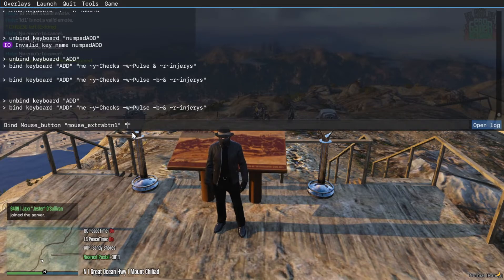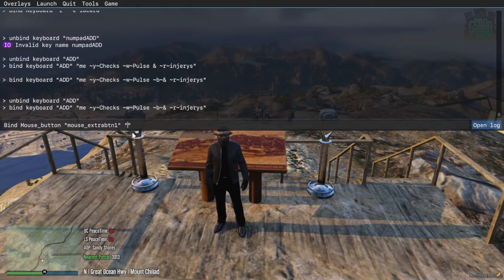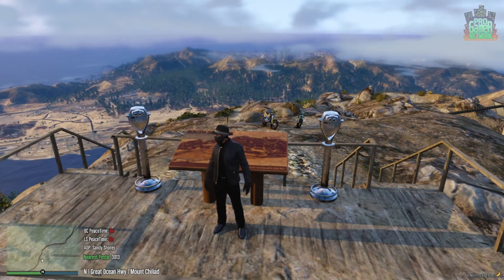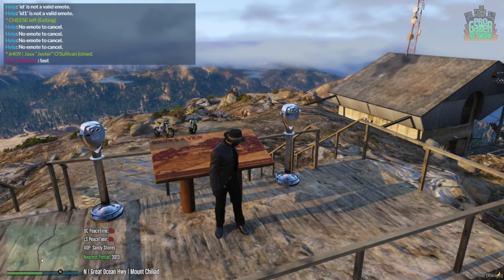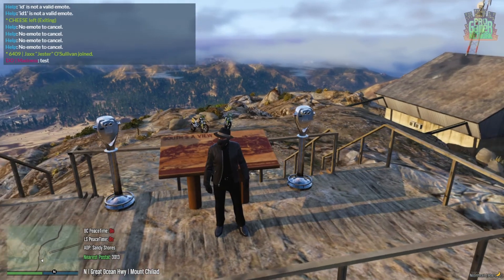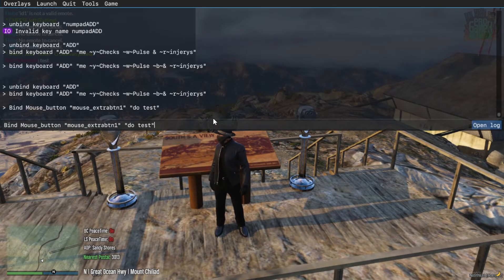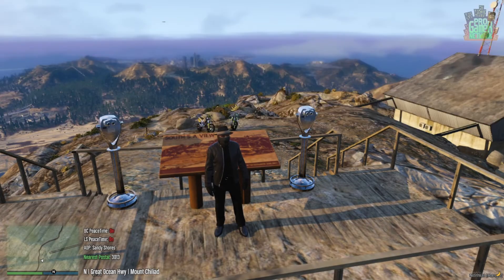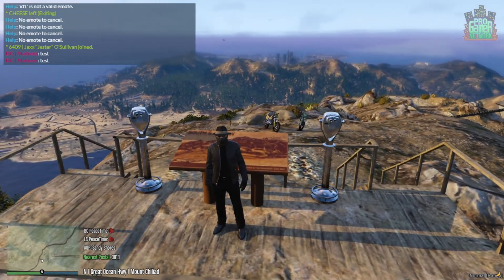Then I'm going to say... let's do 'do', and I'm just going to type 'test' because I'm in a public server right now. Then if I hit my back button — the far back button — it will say 'test'. Then if I do number two, which is going to be my front one, now it'll say 'test' on the front.